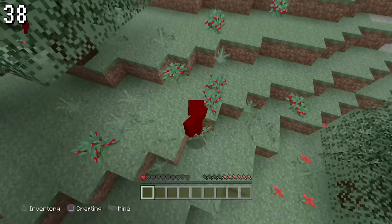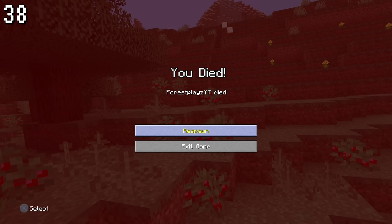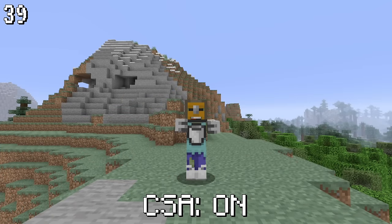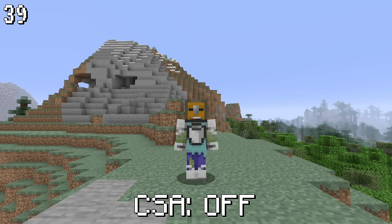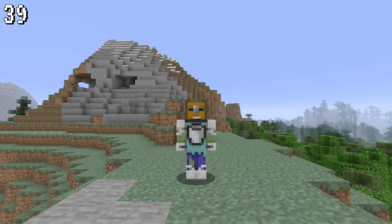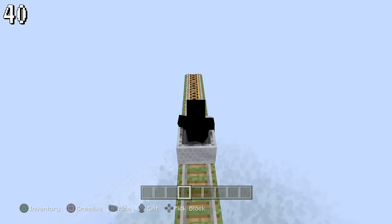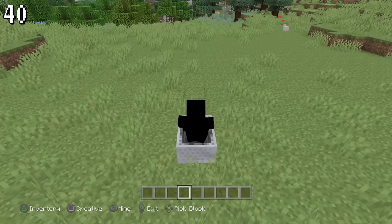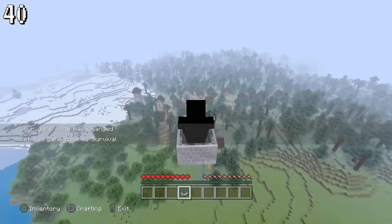If you die by sweet berries, it won't say you died by sweet berries, as the death message for such a thing hasn't been implemented. There is a custom scan animation check which, depending on whether it's on or not, will make your character look slightly different.